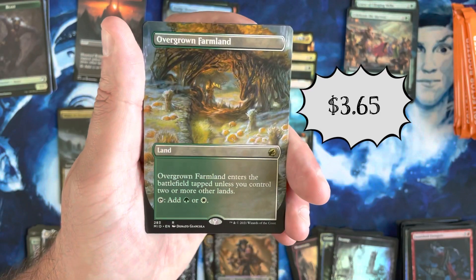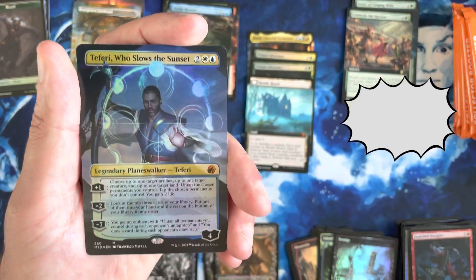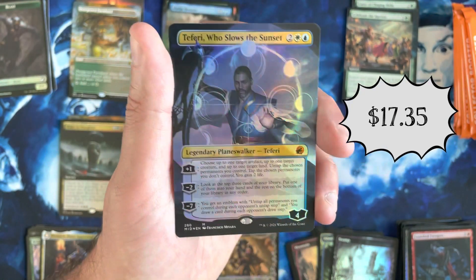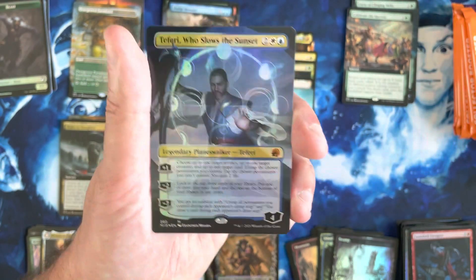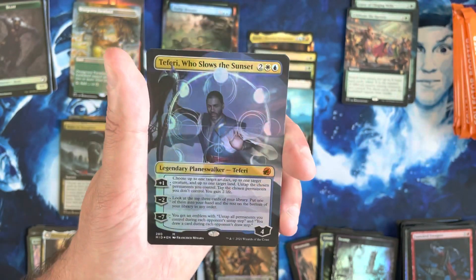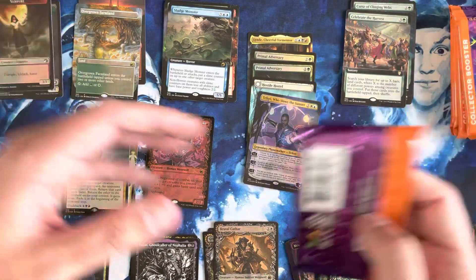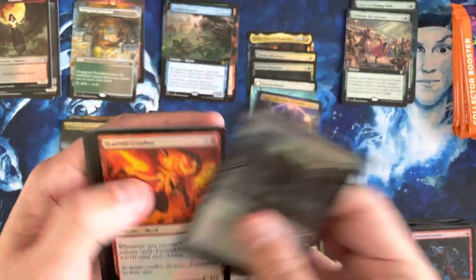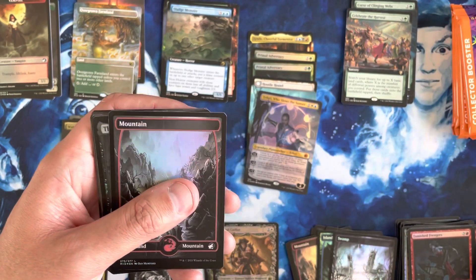Got another Extended Art — another Overgrown Farmland there. This has been a huge Land box. He's not the most desirable of the Planeswalkers, but I will never turn away a Borderless Foil Teferi. That is a nice hit right there. I like that card quite a bit — it doesn't see a ton of play yet. I think it's been mostly experimental. I've seen it running around on Arena in a lot of decks where people are just trying it out and trying to make it work. But I'm not sad about that — that's a nice hit right there.